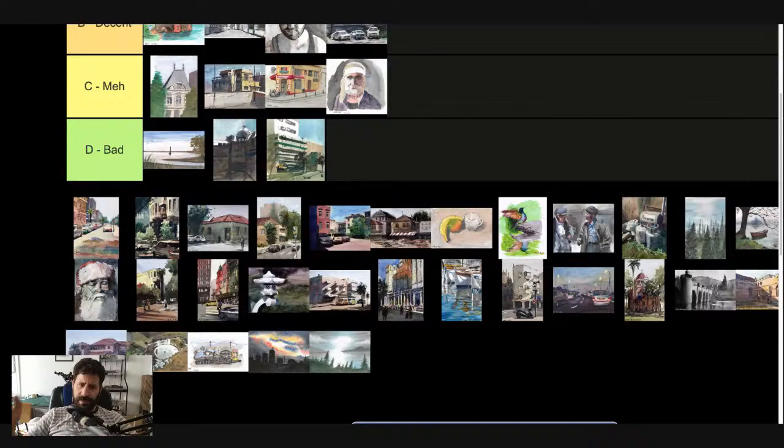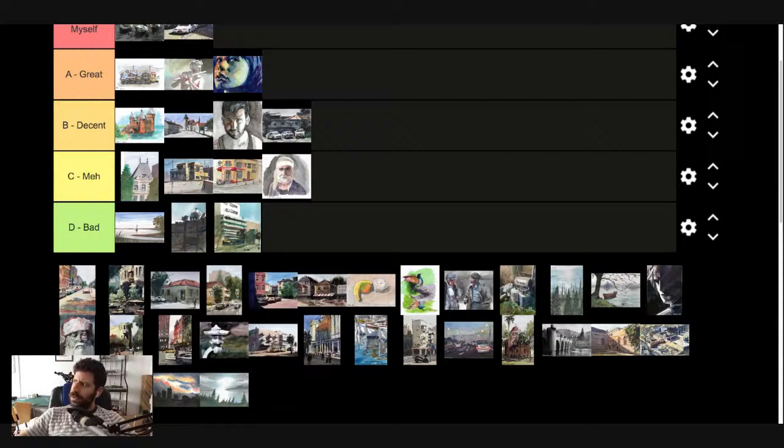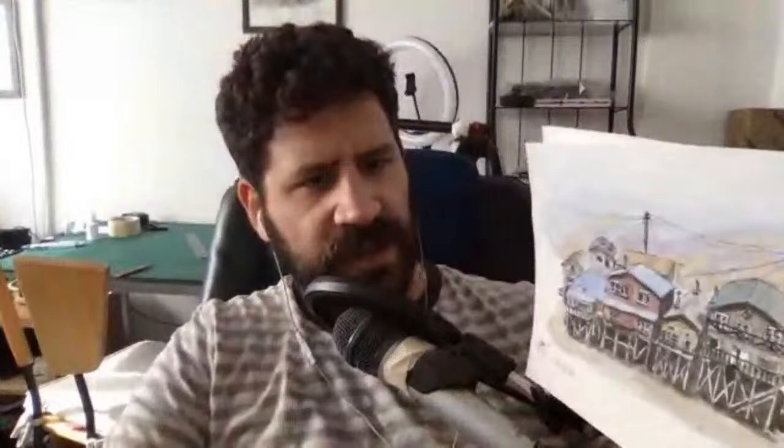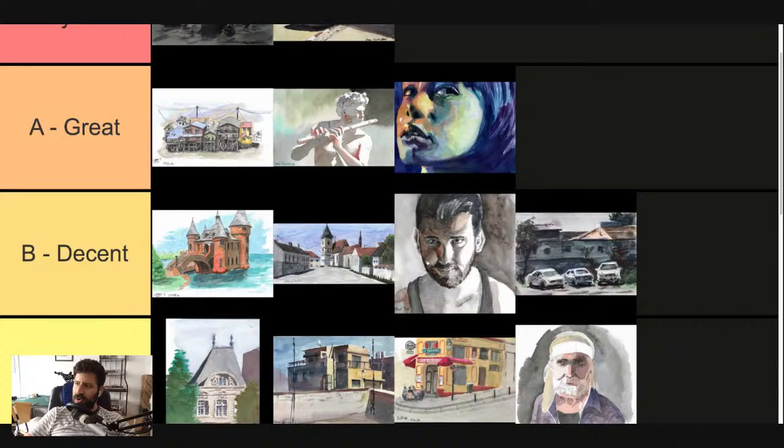I really like how it turned out. The execution was good — the plan I had I was able to follow. I'm going to put it in the great category. You can see around the sky at the back there's purple and yellow — I actually planned that out. It's a bit gimmicky but intentional. It's funny that I put this as great while the portrait gets decent, but something about the execution I just like better.